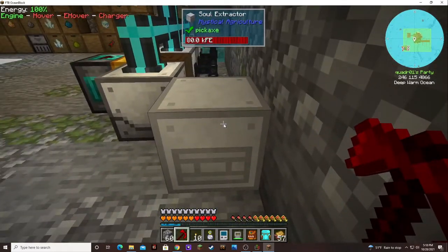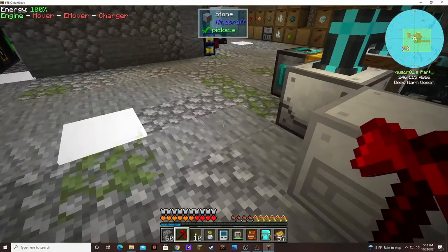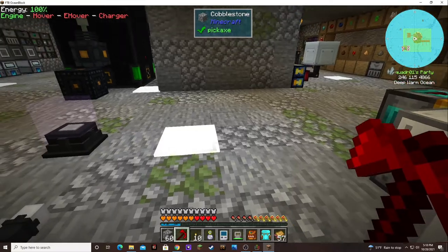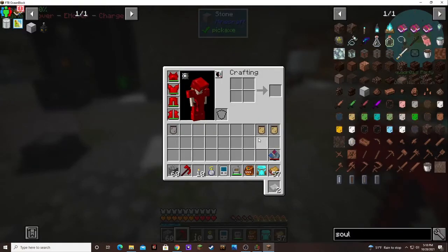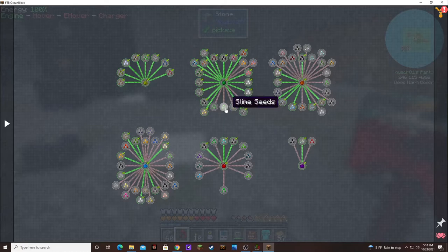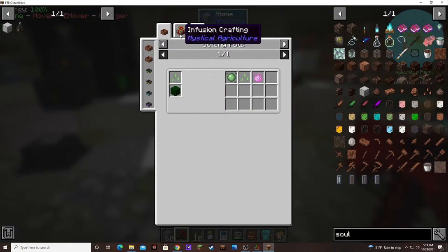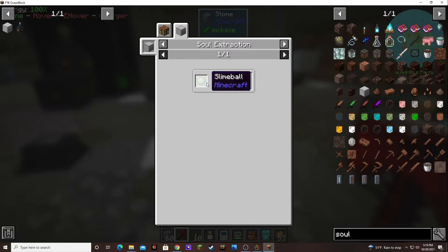I also made this little soul extractor so that I can get the jars a little bit easier, because I don't know that I'd want to go around killing or finding fish. I guess they do spawn — I've seen squid spawn — but I made that and thought, well, that would be cool. I'm also hoping the slime seeds will work the same way. Yes — soul extraction! I can put slime balls in. It takes 12, so that's 24 per jar. That's going to be a lot of slime, but I'll work on getting those seeds.